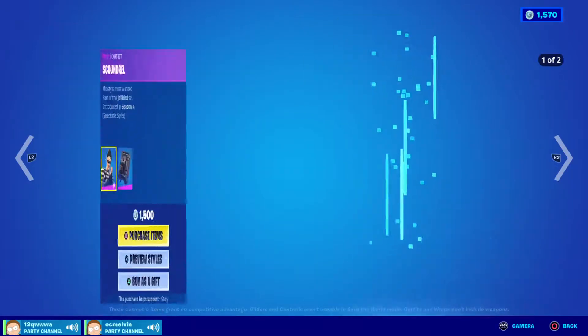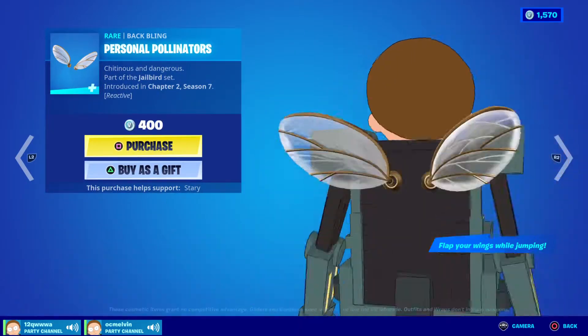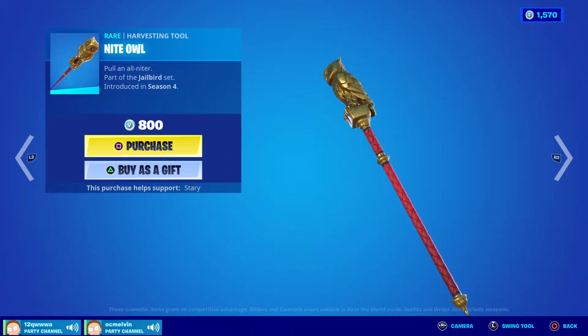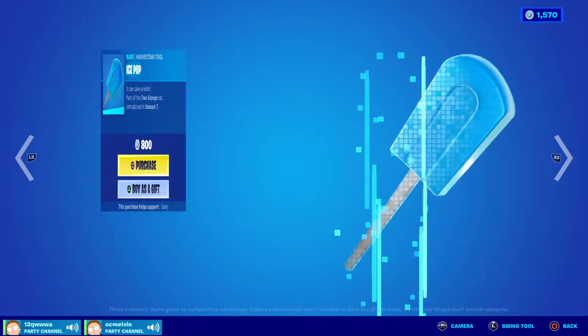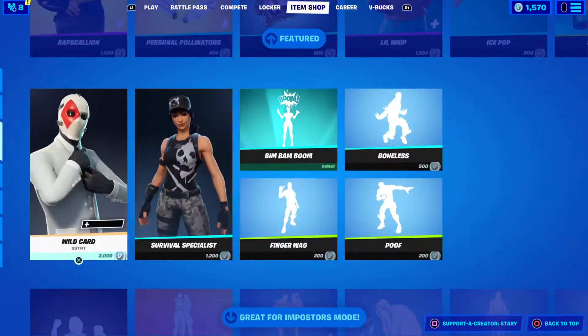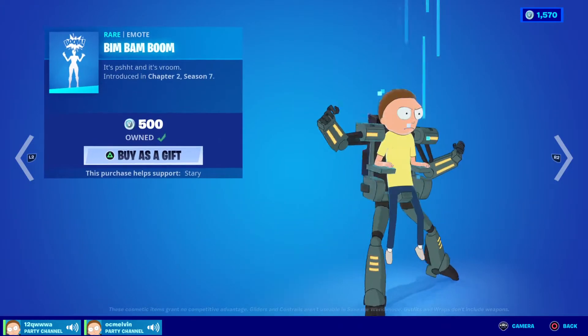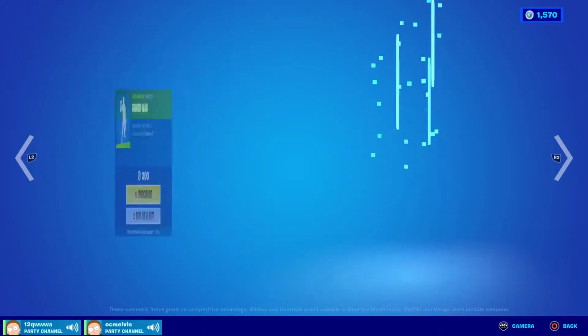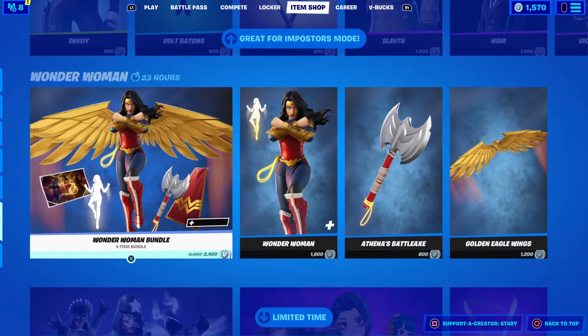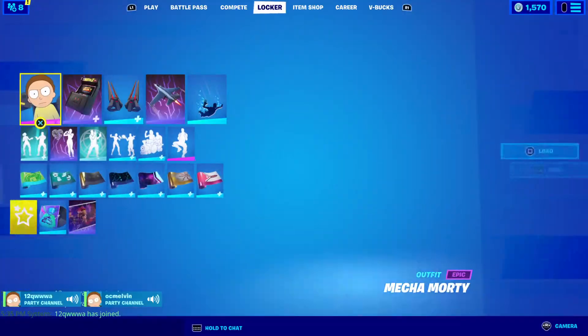I bought the bundle. Rapscallion with Scoundrels, the Personal Pollinators, Night Owls, Starry Flight, Little Whip, Ice Pop, Ice Cream Cruiser, Sprinkles, Wild Card, Survival Specialist, Bim Bom Boom, Finger Wag, Boneless, Poof, The Great Form Pasta Modes, Wonder Woman, and Limited Time Modes.